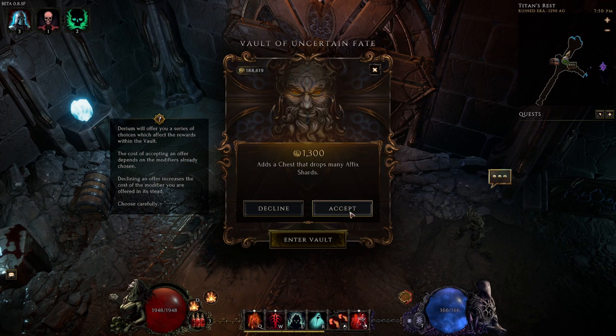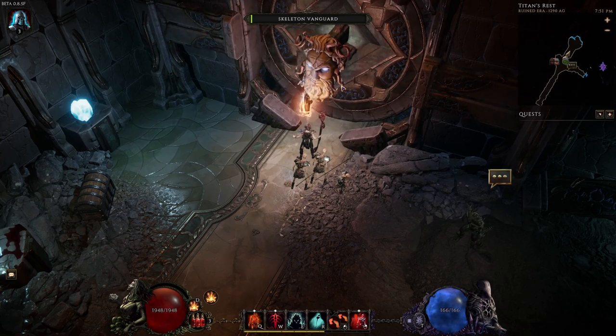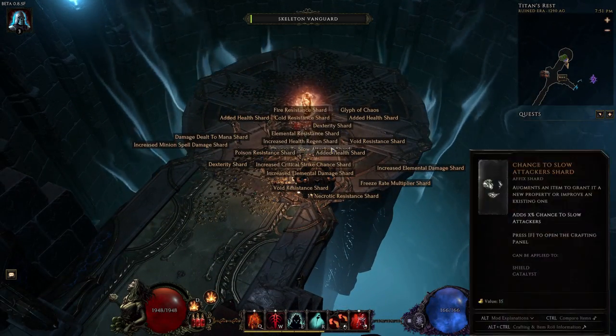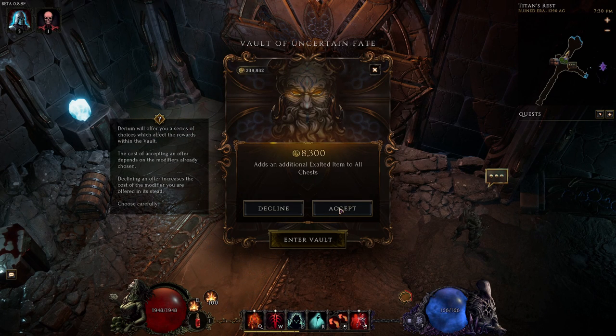Once the boss is defeated, you get access to the Vault of Uncertain Fate. When you interact with the vault, you'll be presented with a series of modifier offers that affect your reward from the Lightless Arbor. You can either accept or deny them, and each offer has its price, so accept only the ones that present real value. If you decline an offer, the price of the next offer presented will increase, meaning re-rolling is associated with increasingly higher prices. The price is also affected by modifiers already chosen, so getting a set of perfect modifiers might get rather expensive. Once satisfied with your modifiers, simply press enter vault and claim your reward. The maximum number of modifiers you can have each run is 12.